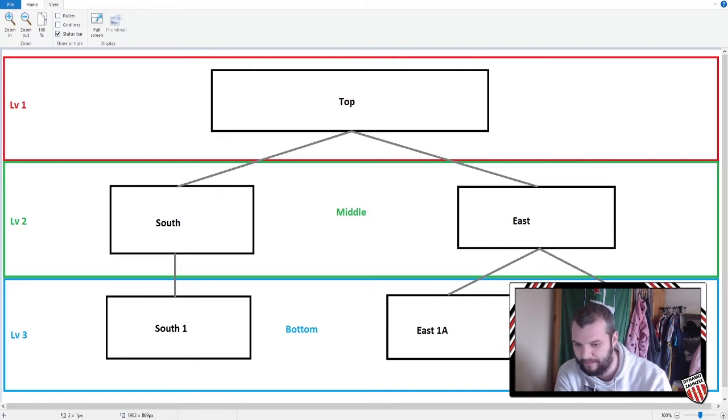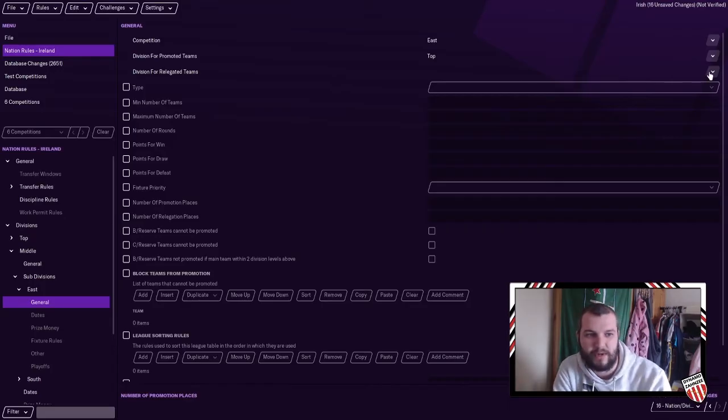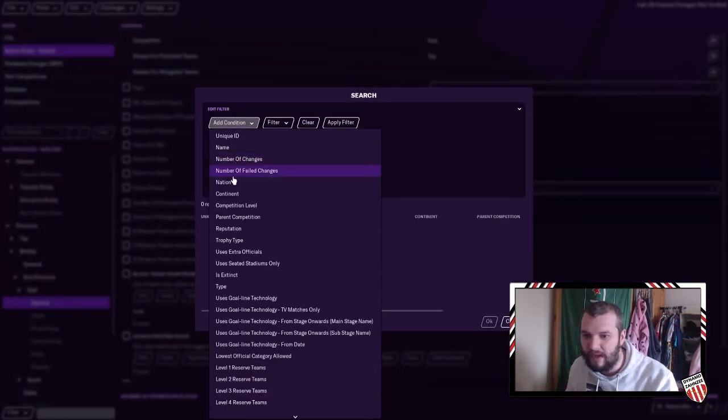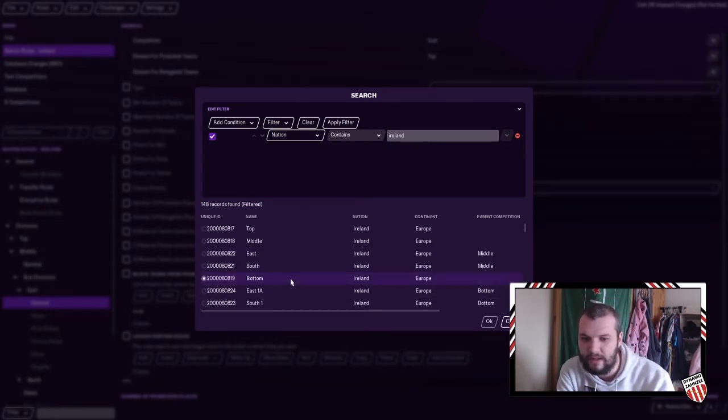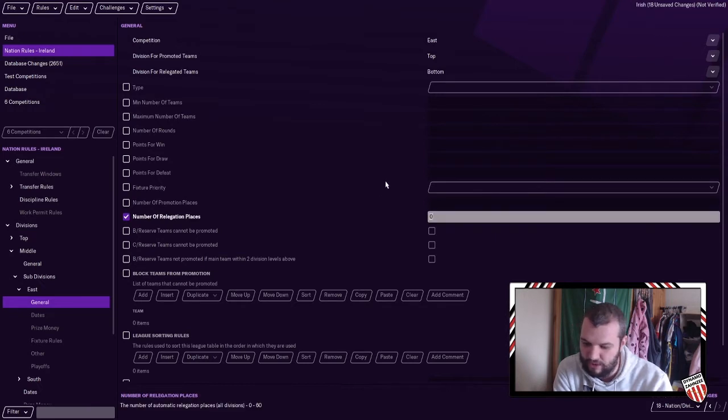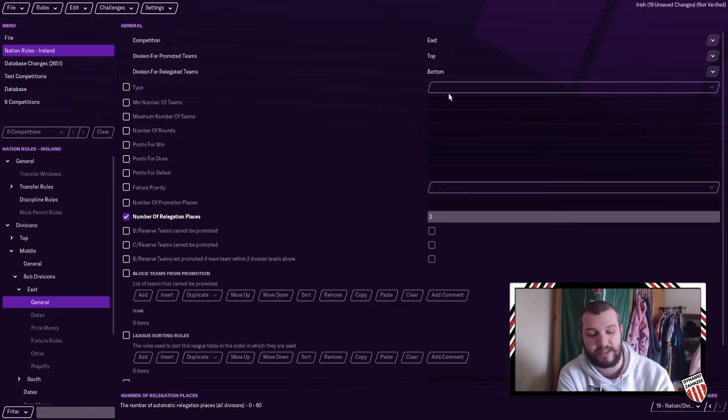Then for relegation, because it's East and East is going to go into East One A and East One B, I'm going to tell this to go to Bottom — search Nation, go to Bottom. So when this is relegating teams, the number of relegation places is two. It is going to pull them into that Bottom division, which is a subdivision, so it's going to have three divisions to choose from. It's going to try to put those two teams into those three divisions, and we're going to try to force it to put teams into particular leagues.